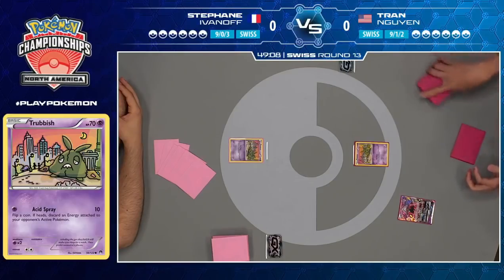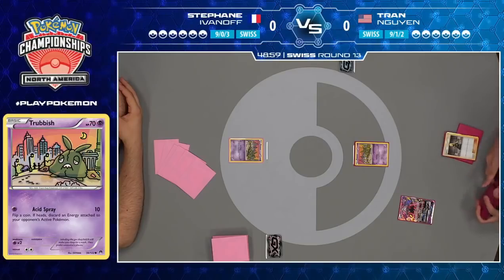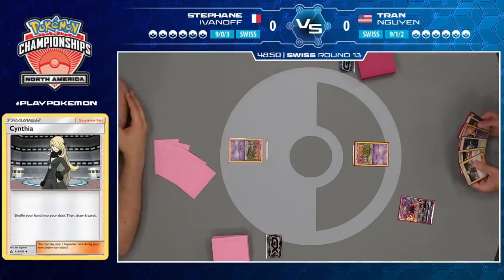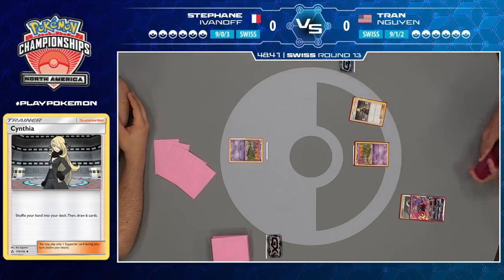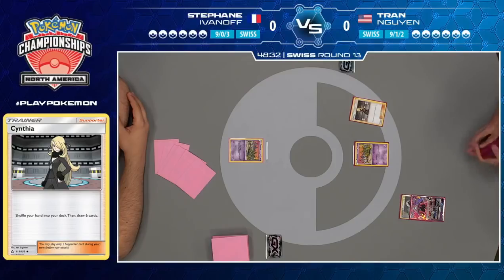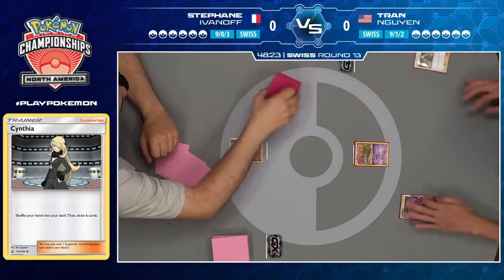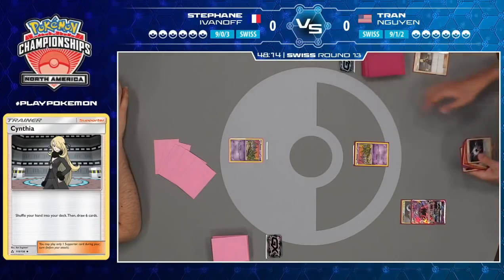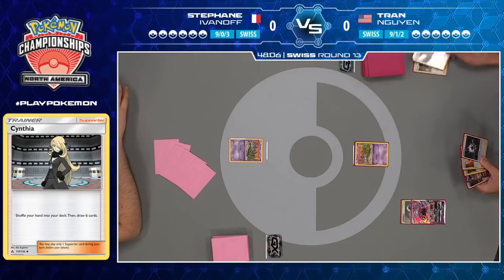If he chooses to grab a draw supporter like Cynthia or Sycamore, depending on how he values his resources, he could even go with N. It looks like he has some options of cards he could discard, like the other Garbodor, if he's deciding to go with a more aggressive approach directly into these Zoroarks. If you see a Trubbish on your opponent's side of the field and don't know what Stefan's playing, you can start to guesstimate you're probably playing against some sort of Zoroark Garbodor deck.